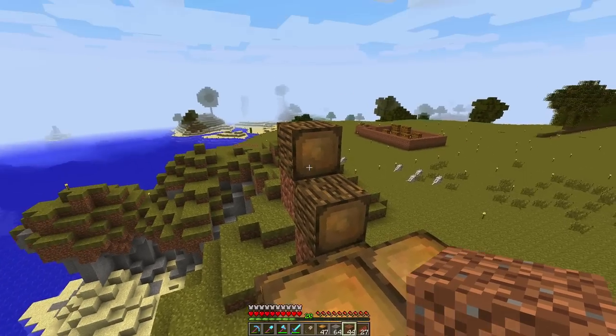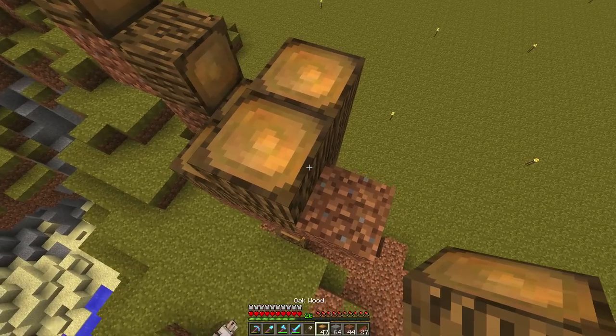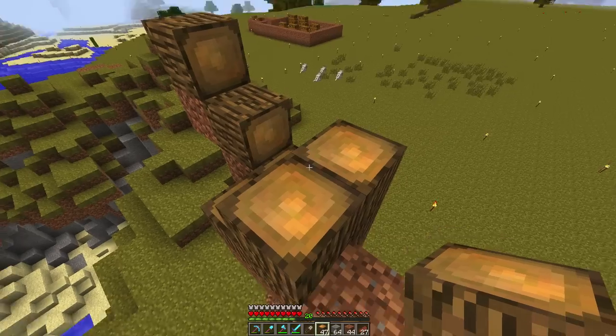I just don't want it to be symmetrical — three blocks up, three blocks up, and then it's symmetrical. That is not what we want. So we're going to go here and go there. Perfect.